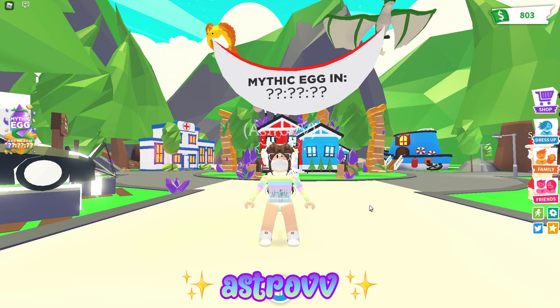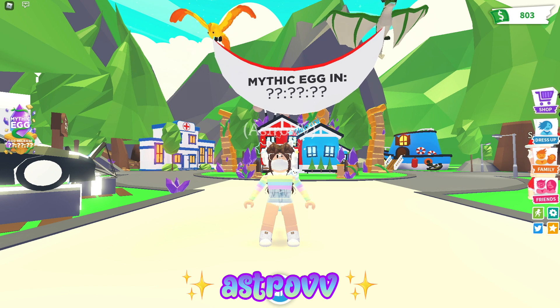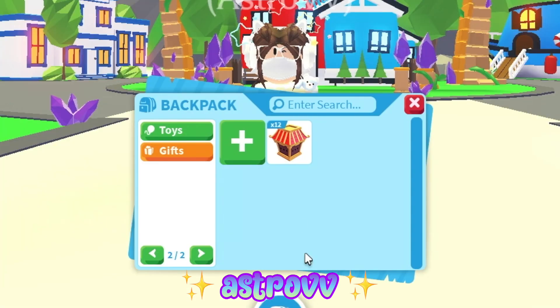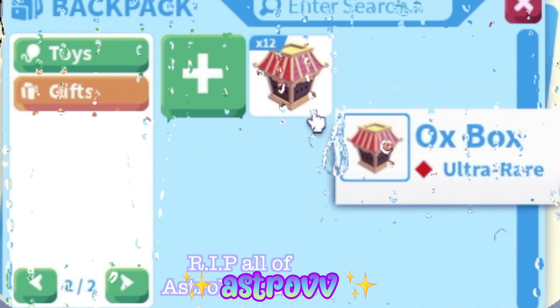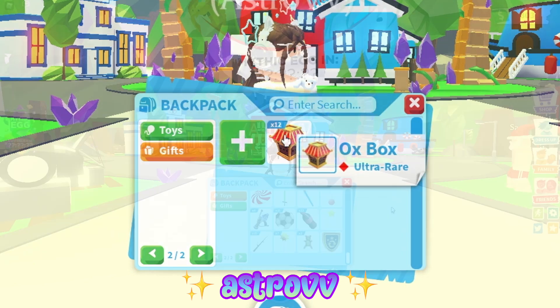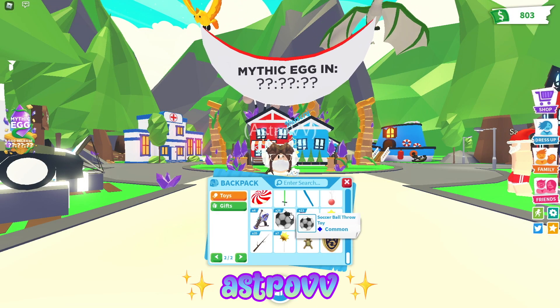This inventory tour is not going to be as long as the last one because you guys saw my whole inventory last time. I'm just going to basically scroll through my favorite items and pets that I have. So first we have gifts, which I basically still have my 12 Oxboxes. I'm saving them for when they're going to be more rare. I love this Lunar New Year event. Next we have toys, which I'm just going to scroll through because I don't really have favorite toys.